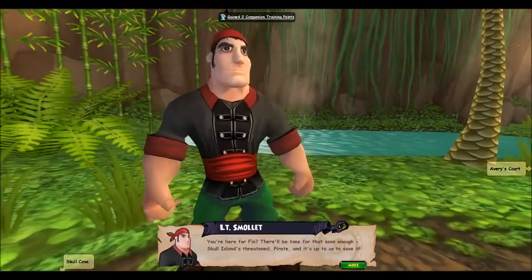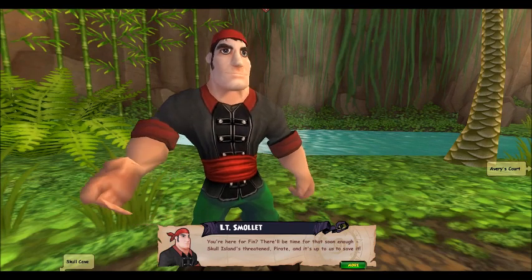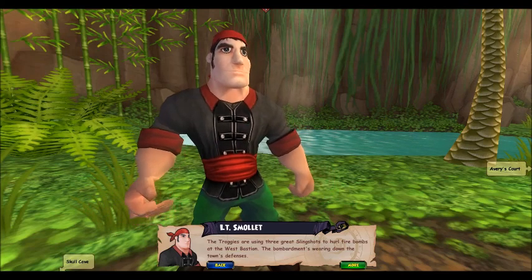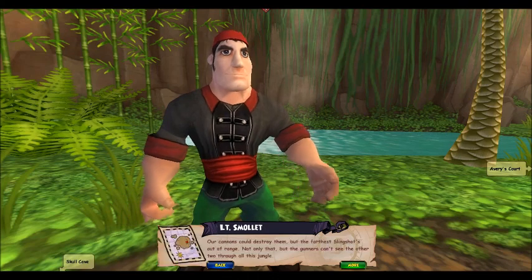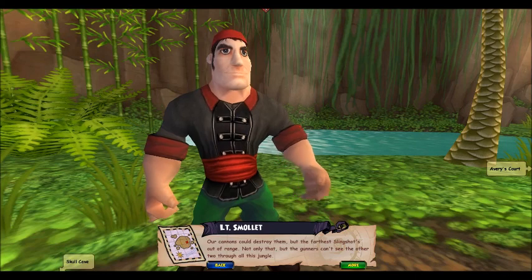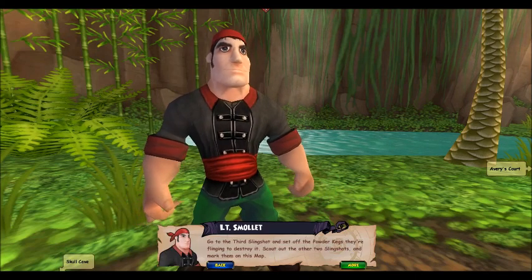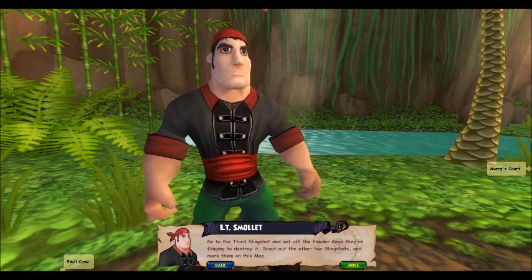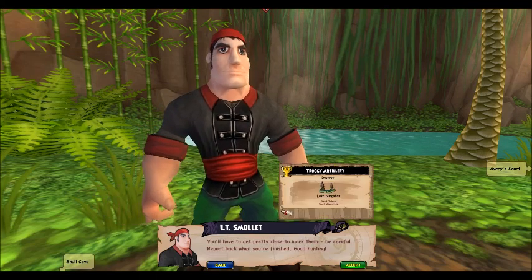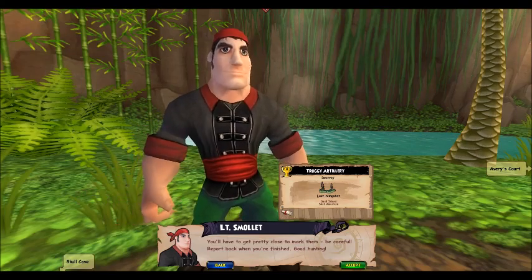You're here for Finn — there'll be time for that soon enough. Skull Island's threatened, and it's up to us to save it. The Troggies are using three great slingshots to hurl firebombs at the West Bastion; the bombardment is wearing down the town's defenses. Our cannons could destroy them, but the farthest slingshot's out of range. The gunners can't see the other two through all this jungle. Go to the third slingshot and set off the powder kegs they're flinging to destroy it. Scout out the other two slingshots and mark them on this map — you'll have to get pretty close to mark them. Be careful. Report back when you're finished. Good hunting.